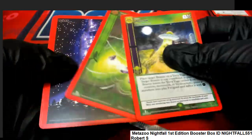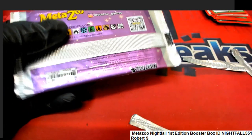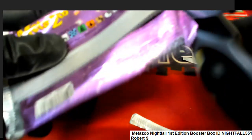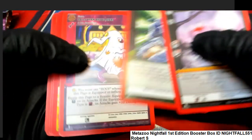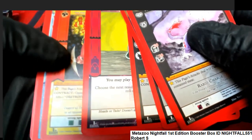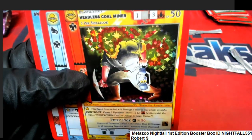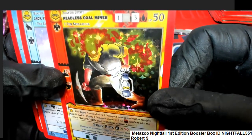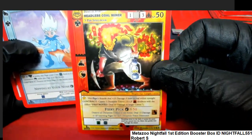Here's the abduction card as well. Just more good things are happening around here. I can't wait to see the next big hit — whether it's a grim reefer, wendigo, headless horseman, or headless coal miner. Come on, full holo — oh look at that, it's the headless coal miner! That's a full holo too. That's a good hit, my man Robert S, congratulations.